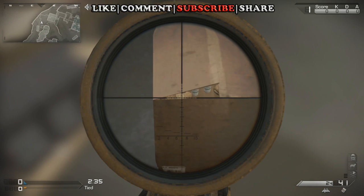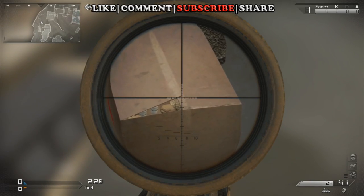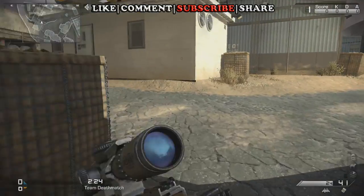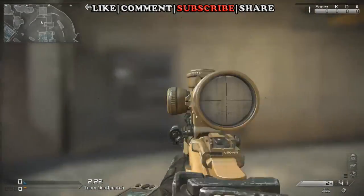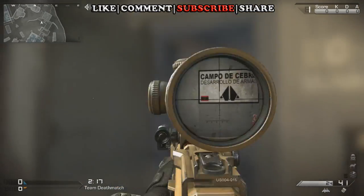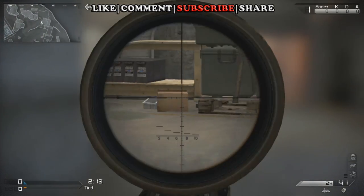So yeah, the hunt is on for the mystery teddy bear Easter eggs. I really hope I can find more. Just so you guys know, on this side of the map, we're in the bunker — right there in the bunker, back in that box, underneath the sign by the ladder. Number one.